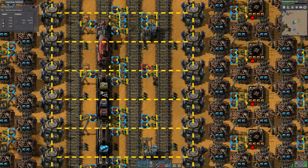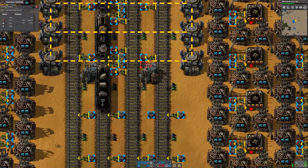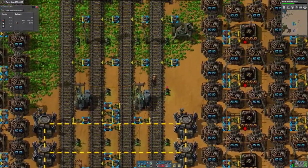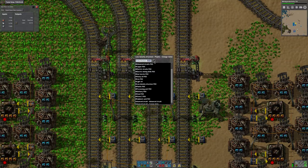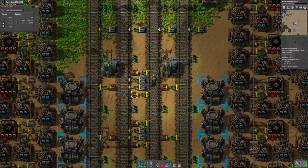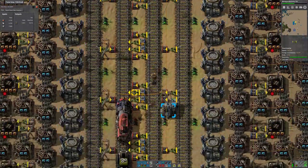The next one we'll do is low-density structure copper plate, and again this is going to be a single inserter item. Then the other thing to be offloaded is steel. The steel is going to need two boxes - technically it needs 7.5, so that would be one per carriage. But if I double it, then we know we're always going to be able to unload a train in about half the time it takes for us to need the next train, and it's just a nice buffer.